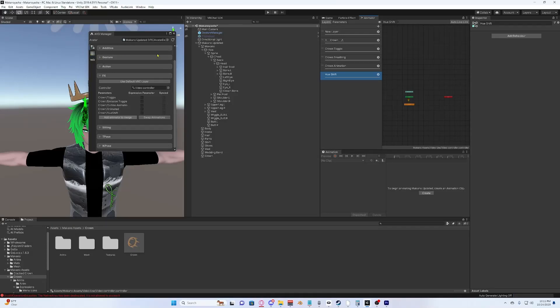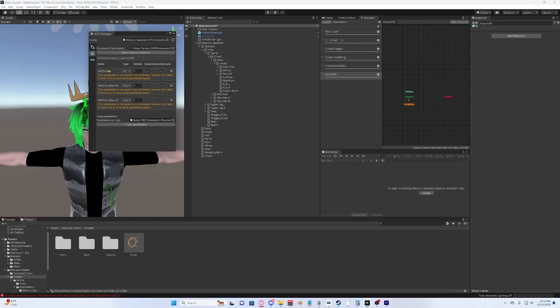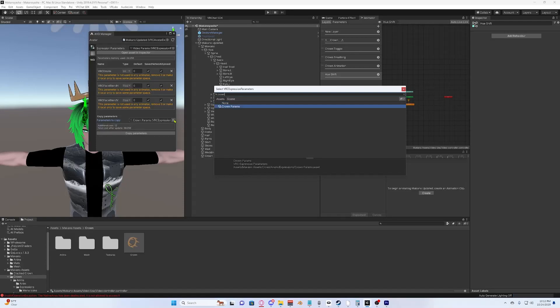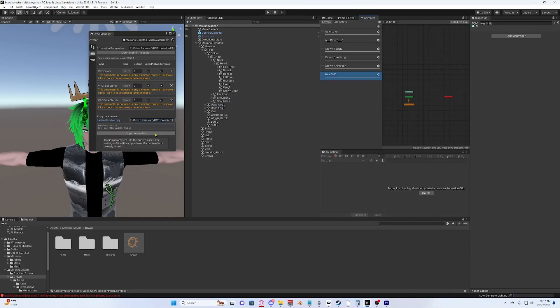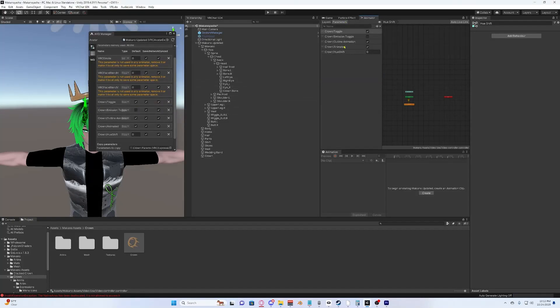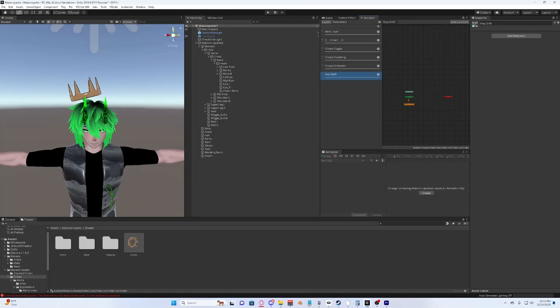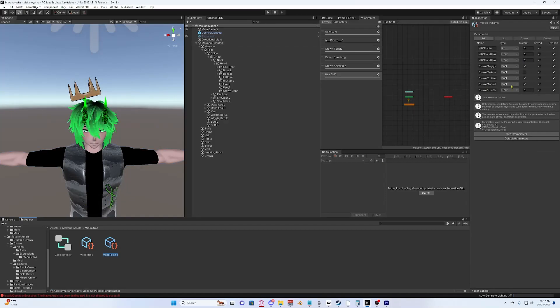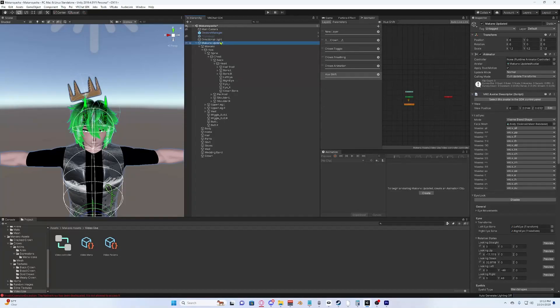Next, click the three lines and three dots icon on the left — that's your Expressions section, the gray box with the two green lines. Go to Parameters. These are the parameters currently on your avatar. Scroll down to Copy Parameters, click the target button, and type in 'crown' to find the crown params. Copy those over and now all your parameters are set up. You can click on your avatar and verify them under Params.